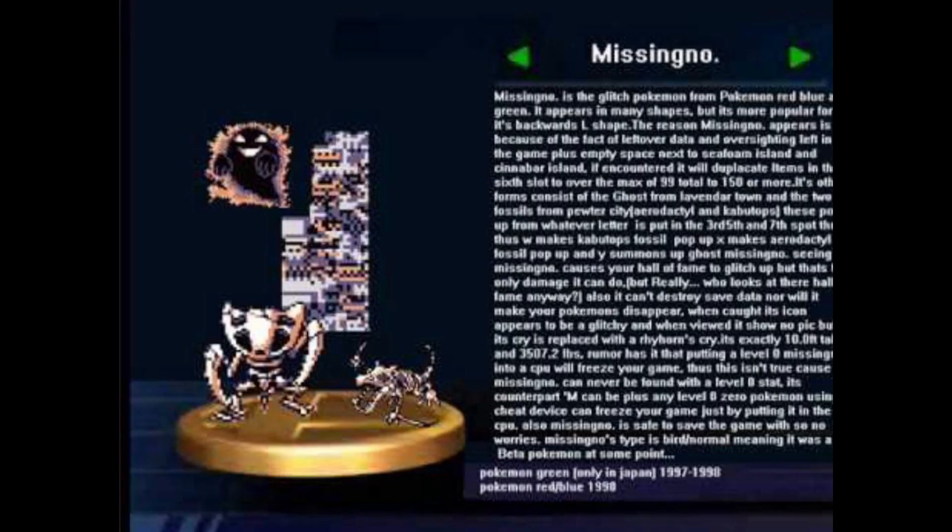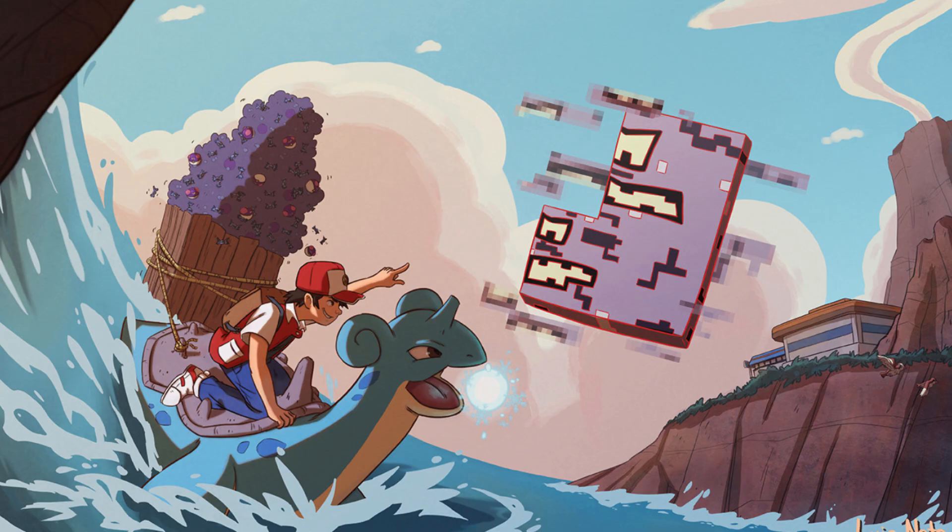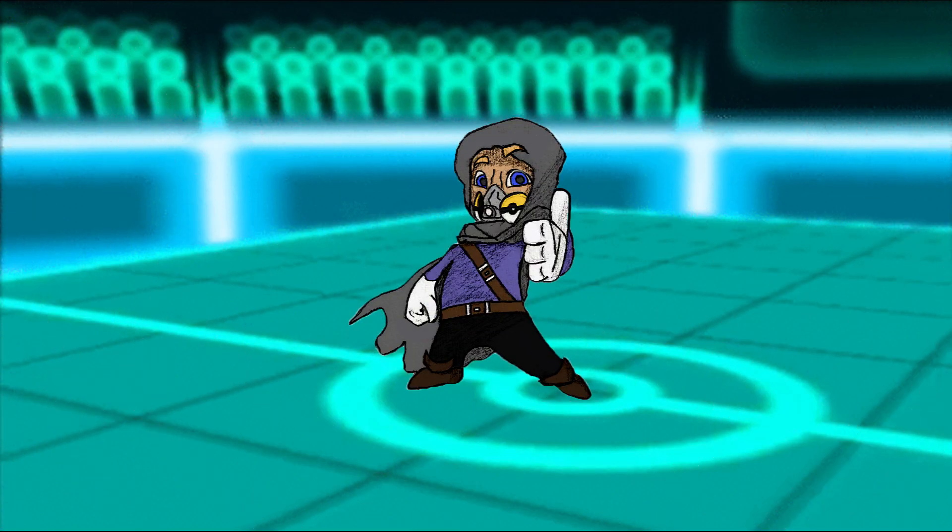Missingno has maintained its sense of wonder over time and has carved out its place in Pokemon history. Over the years, it has become one of the most famous Pokemon glitches and is still frequently discussed online. There are still many unanswered questions and theories about this Pokemon that I will get into during other videos, such as the theory of the deleted Kangaskhan pre-evolution. I hope that I have shed some light on this mysterious glitch Pokemon and sparked your interest to find out more. If you enjoyed today's video, please leave a like and subscribe if you want to see more.